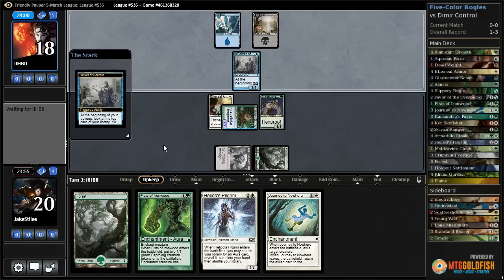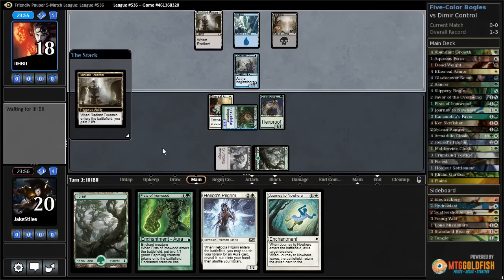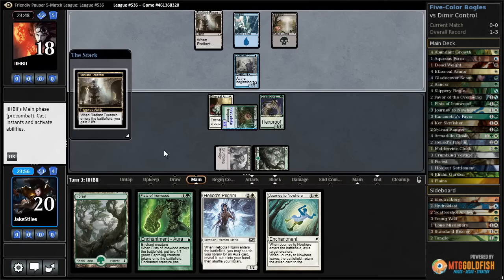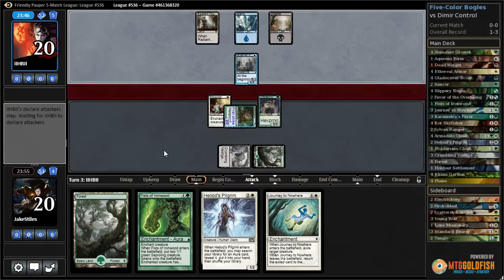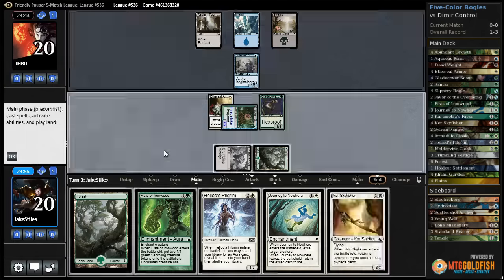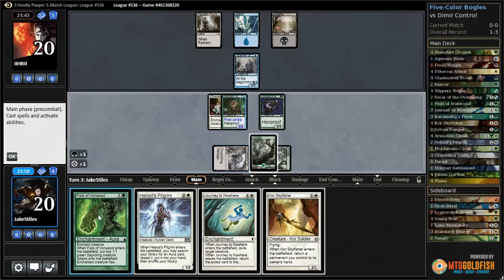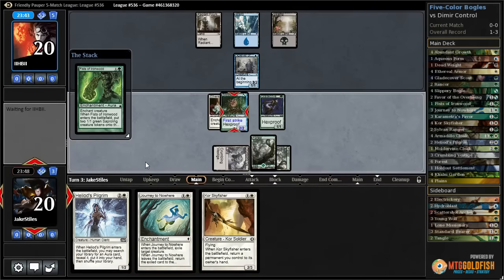Opponent plays Think Twice or Thought Scour at the end of our turn, so they may not have very much going on in their hand. I'm going to throw the Fist of Ironwood down and put it on the Slippery Boggle in case of a Diabolic Edict in response.